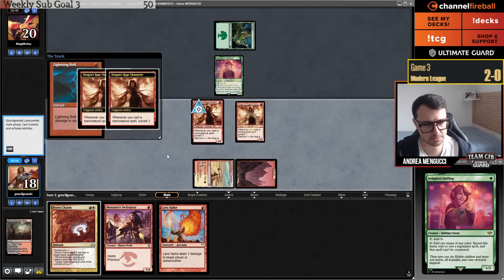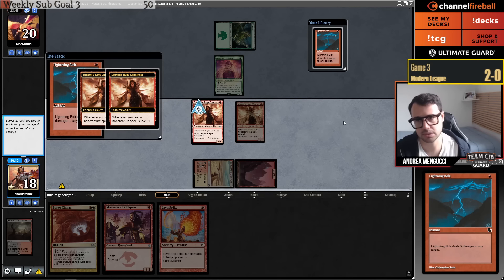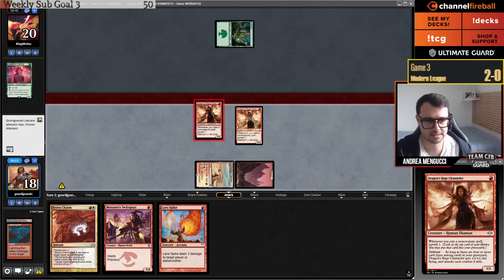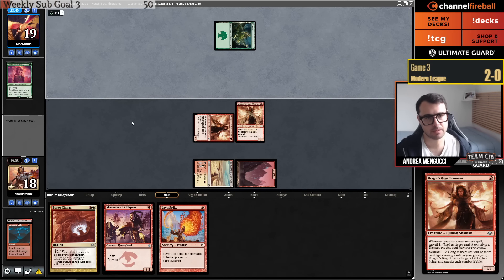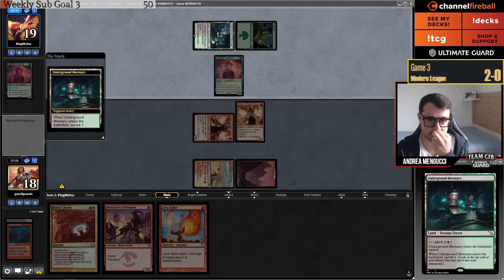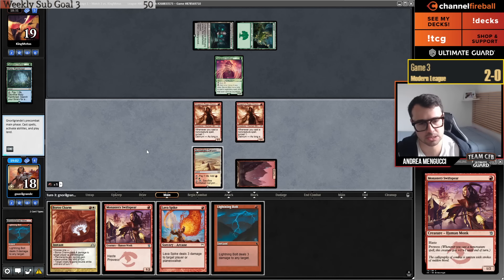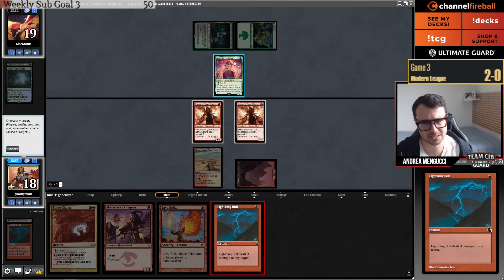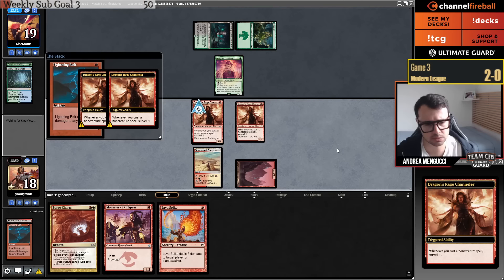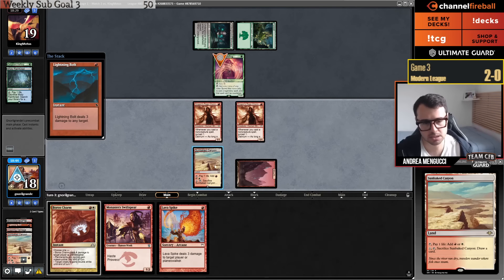We have a 1-1 now. Here I have two options: Lava Spike and Bolt, or I just go Bolt and look at four cards. I think it's now very likely I hit Delirium — I just need to hit a creature or artifact in the graveyard. I missed it. Man, I missed Delirium. I decided to graveyard the Searing Blaze because I had no land draw. It could have been at ten life instead of fourteen.